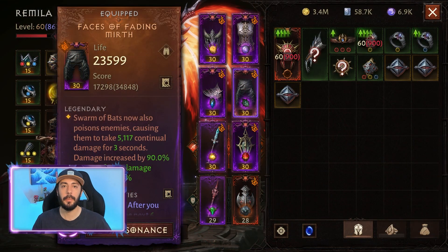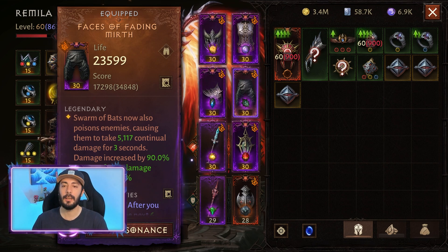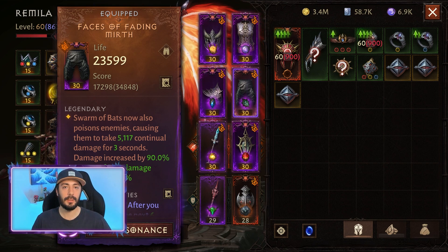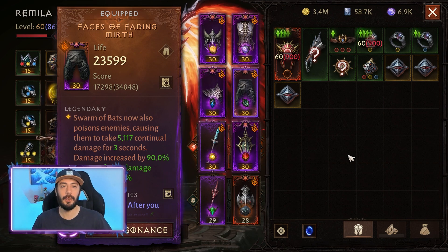And to enhance our Swarm of Bats skill, we are using only one legendary item — Faces of Fading Murth. Swarm of Bats now also Poisons enemies, causing them to take 5k continual damage for 3 seconds. This is important because it helps us trigger the 4-piece Grace set effect, just like Wave of Blood.